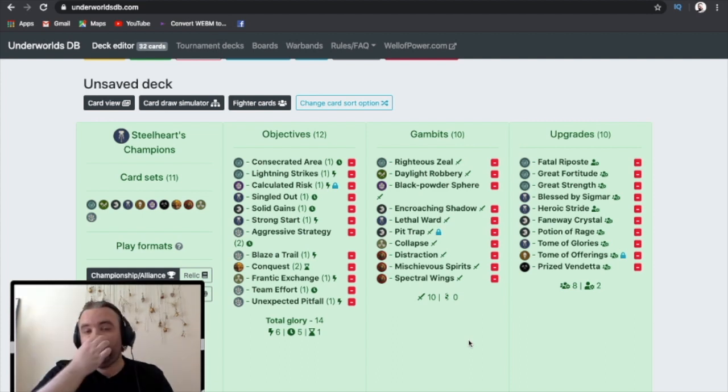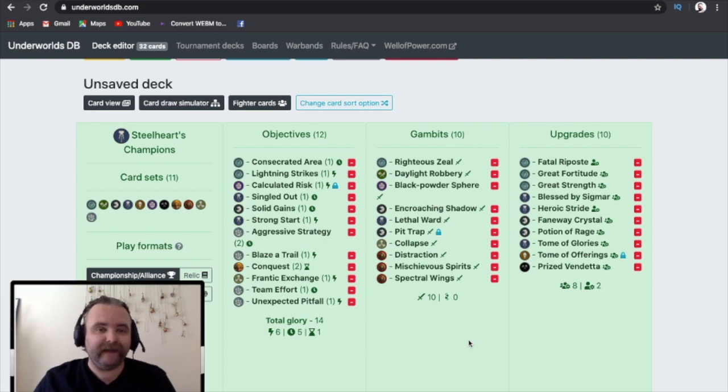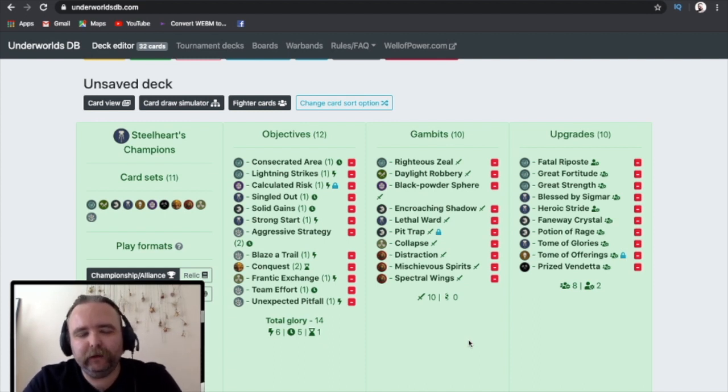But how did I get on? I was hoping to win one game with Steelharts. It was a really tough field. I managed to get a win and then I was schooled for the rest of the day. A few misplays on my part, mainly really good competition - some really good players. And maybe Steelharts wasn't the best thing to pick. But let's chat about my deck first of all and then I'll go into the matches after that.